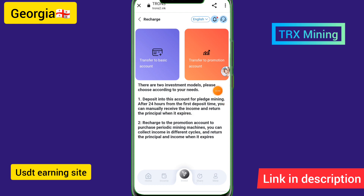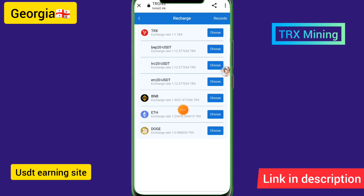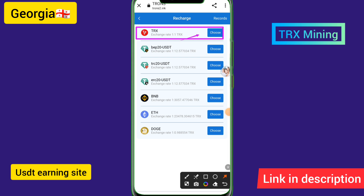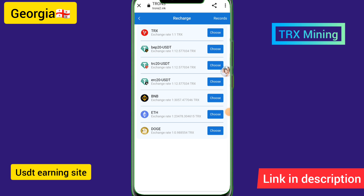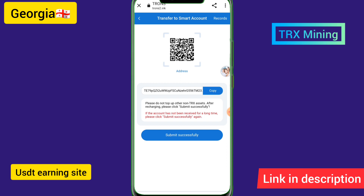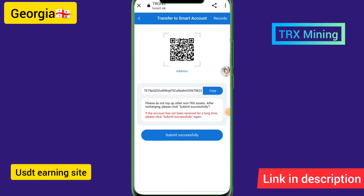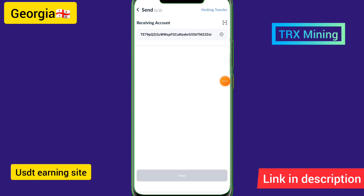If you want to add a deposit, click on the transfer option. The page will load successfully. Choose TRX as the currency, then tap on the drone deposit option. To recharge, copy the wallet address provided.